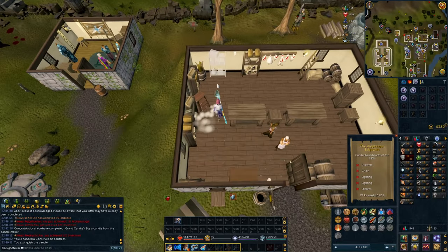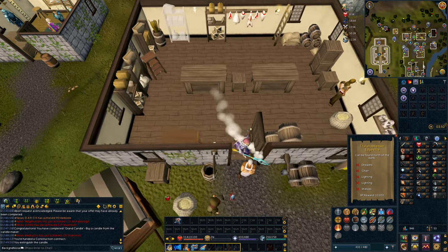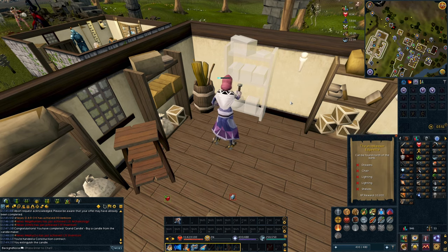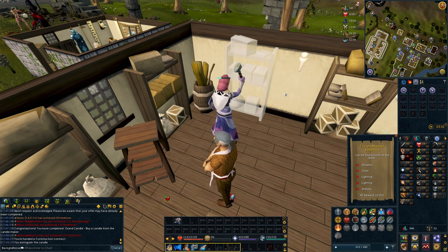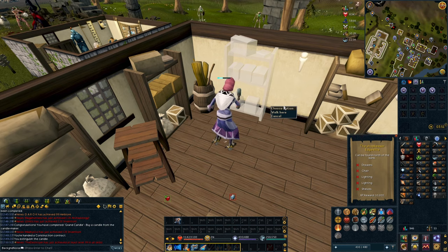I want to train fishing, but I don't want to train it too much until we have an aquarium in the house, which requires 63 construction. So we're going to use construction contracts, which were released rather recently and are a very effective way of training construction without using a lot of materials. Basically you get a contract — it's kind of like Mahogany Homes from Old School — you go to a place, build a bunch of furniture, and get a little bit of bonus XP. Right now we're doing some lower level stuff, but we'll build up to Teak at level 60 and then get to 63 after that, or maybe stop at 60 and go do some other stuff.